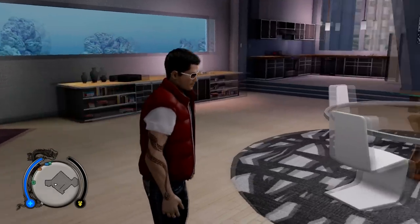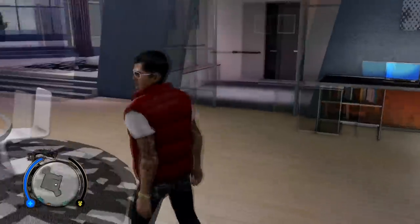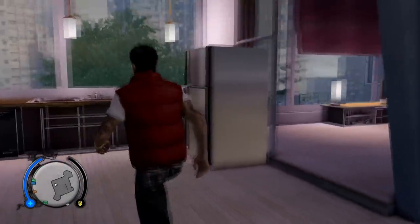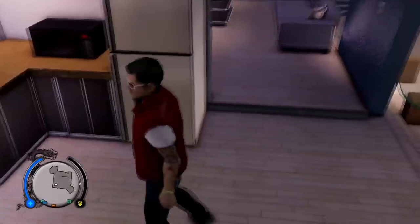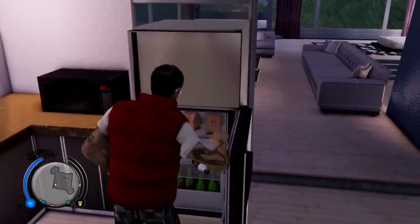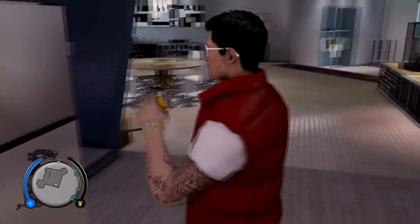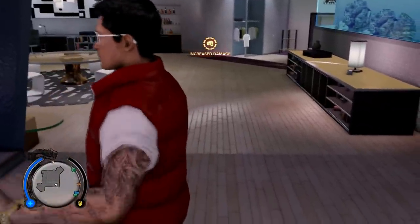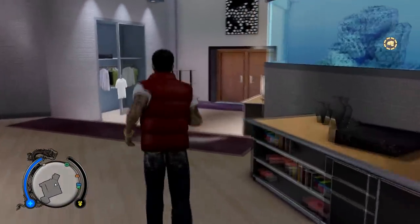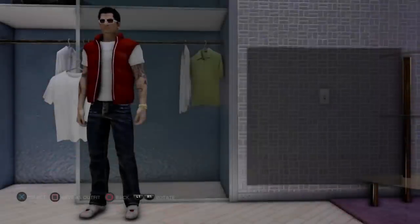Now we're in the safe house — nice rich safe house. Let's go to the clothing gear. But first, a little hint: never forget, if you are low on energy, just go to your fridge and fill up your energy meter in any of your safe houses. Just gulp that down — decrease damage. Now let's go to the clothing section.